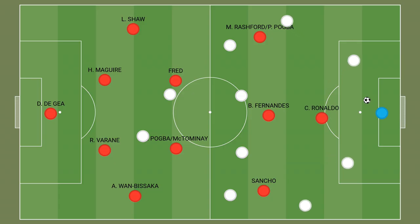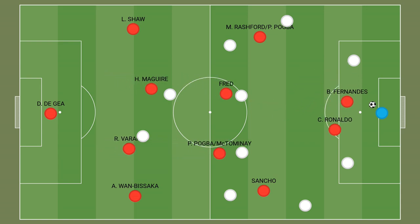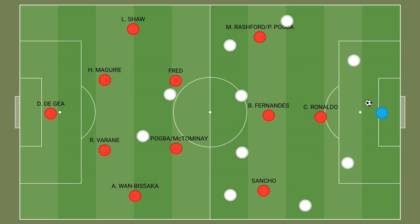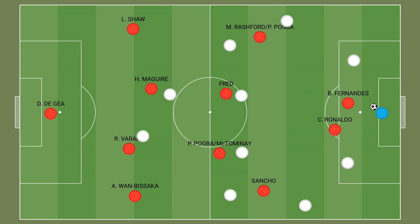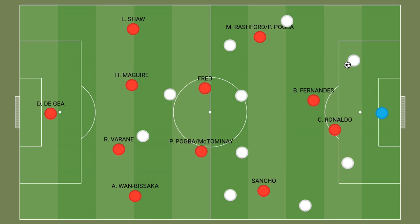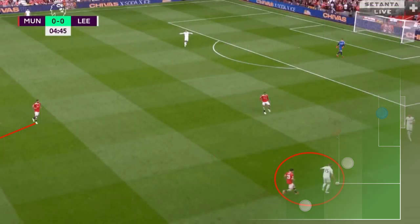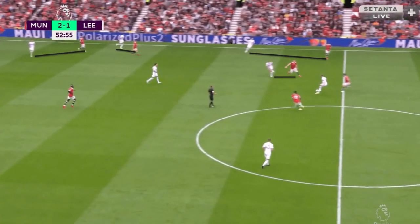When pressing from the front, United's shape could form a 4-4-2 with Bruno Fernandes pushing high to pressure the opponent's central defender. It's doubtful that Ronaldo would have a great responsibility in pressing, but with Bruno Fernandes' high energy, the 4-4-2 may allow United to press high on the occasions they want to. In United's opening game against Leeds, their press was set up well — man-orientated, which aided their counter-attacks. When Bamford receives the ball, his options are minimal, and if United steal the ball, they are set up well for the counter-attack.